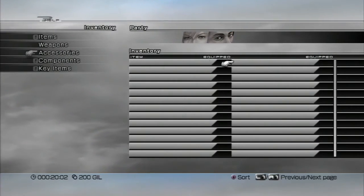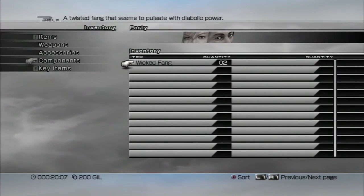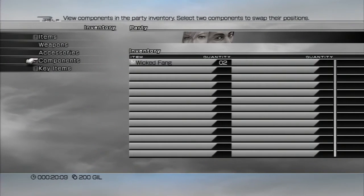Weapons — alright. Accessories — we've got nothing. Components: we have Wicked Fangs. Components are essentially your loot or materials, like from typical Final Fantasy or RPG games.